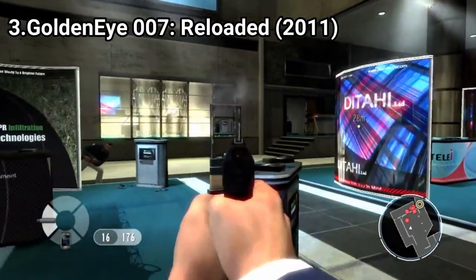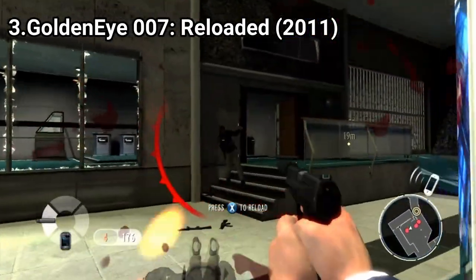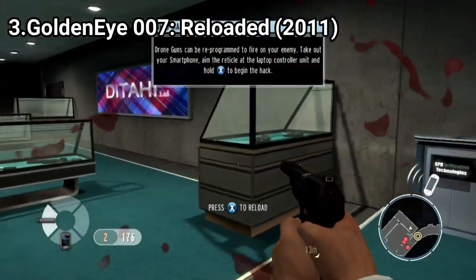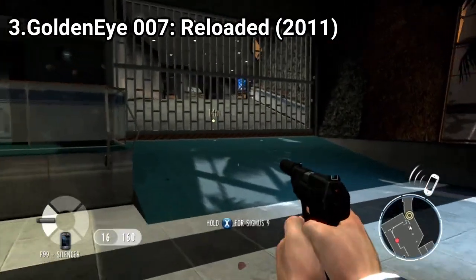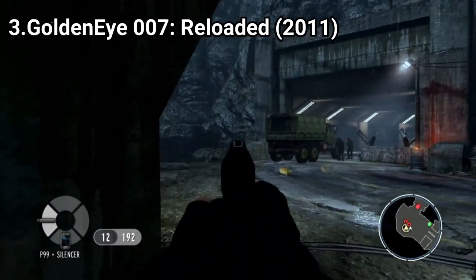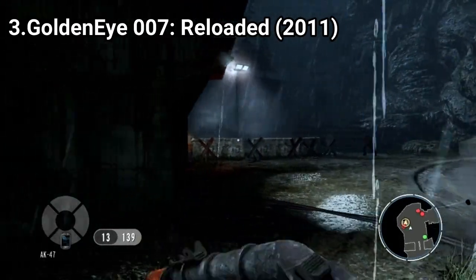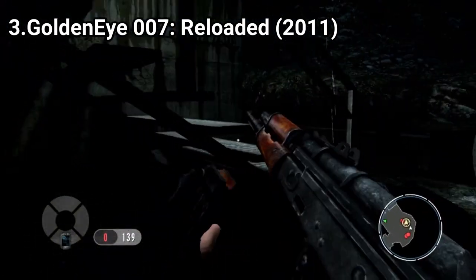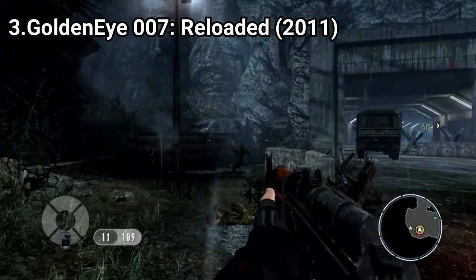GoldenEye Reloaded is just like the other two. It's awesome and explosive, fast-paced and fun, just like all of the games on this list. But it's also just like the other games on this list — meaning too short. The games make you feel like you're playing Call of Duty and not a game with spies. You don't really feel like a spy, you feel like a soldier. Sure, you can stealth take down enemies and you are free to choose how you want to tackle a level, but once you get to shooting, you will feel like in a Call of Duty game.